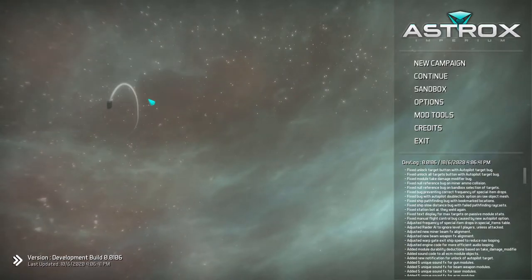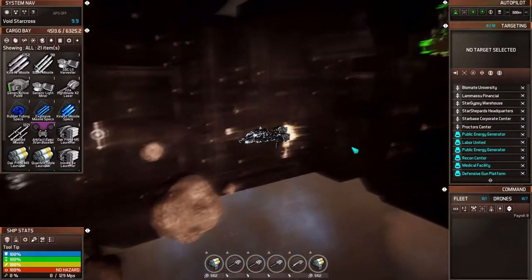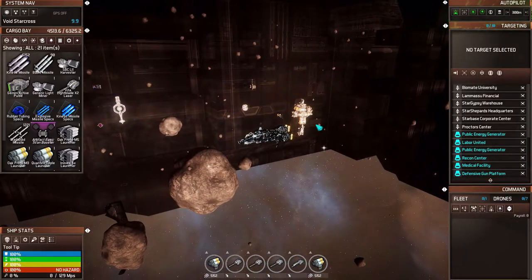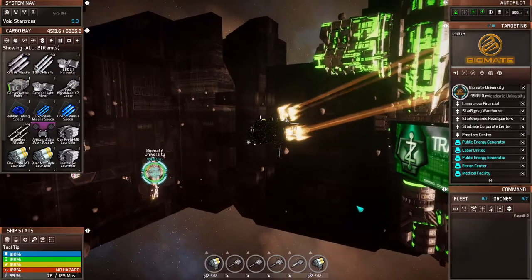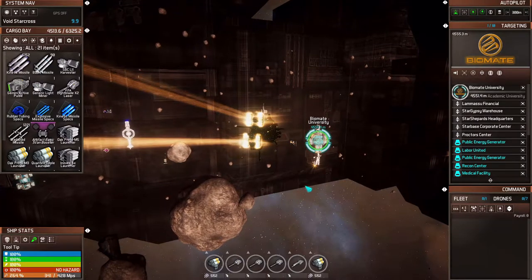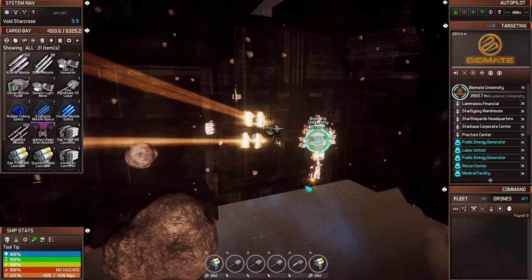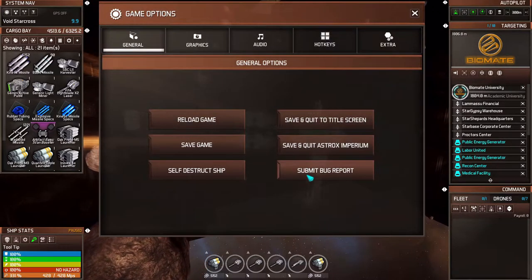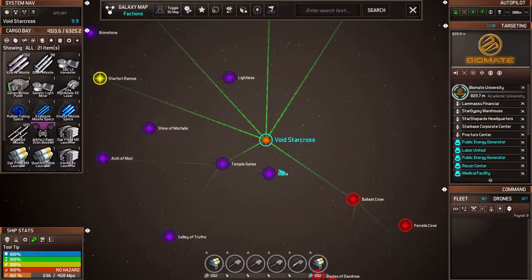Let's go back into the game. Now if things go bad and go really awry, we won't have to start over — we won't be in a very big pickle. It must have just saved right outside of Lamisal. Alright, let's go dock at Biomate, grab our energy generator, and then head over to Hunu.